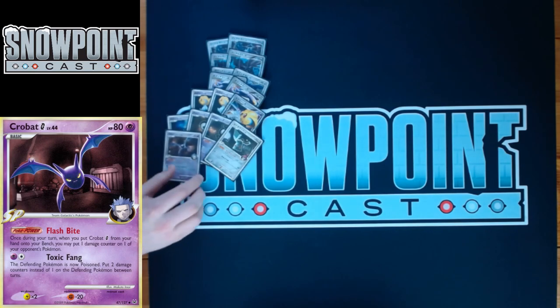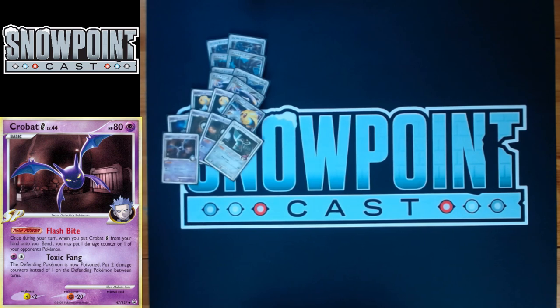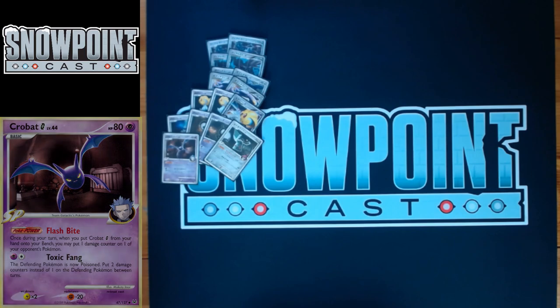You play one Crobat G. Crobat G has a Poké Power called Flash Bite: when you bench Crobat, you can do 10 damage somewhere on your opponent's board. That's super useful, especially when you're hitting stuff for Snipe 80s and 10 chips. A lot of the time you're 10 or 20 away from a knockout, so being able to go Crobat, Poké Turn, Crobat again to hit those numbers is really valuable.